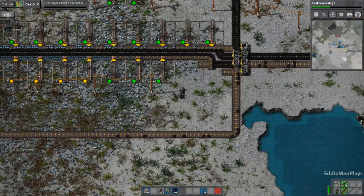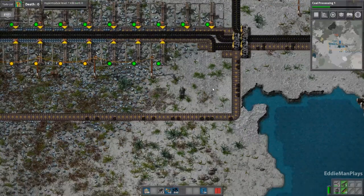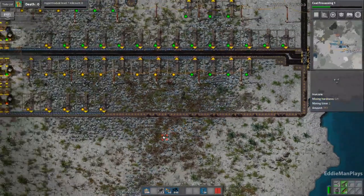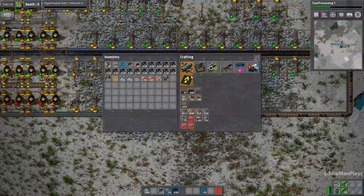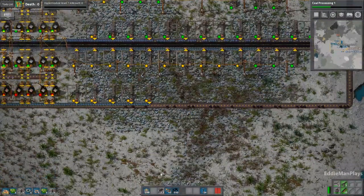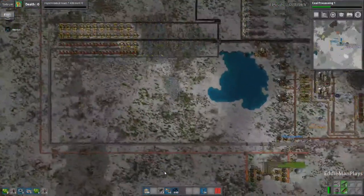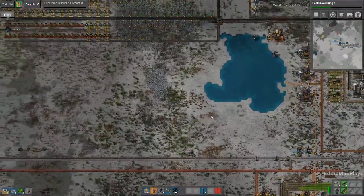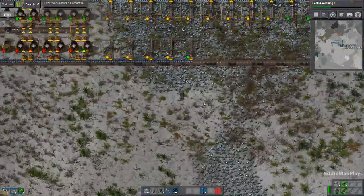Hello everybody, welcome back on Nexus. This is Factorio. We started to build some stuff and then realized that we weren't recording, so we haven't actually done a whole lot — pretty much back where we left off. We're building the Red Science. Looks like someone's working on green circuits and someone is over here working on the smelters. Take it away, next person.